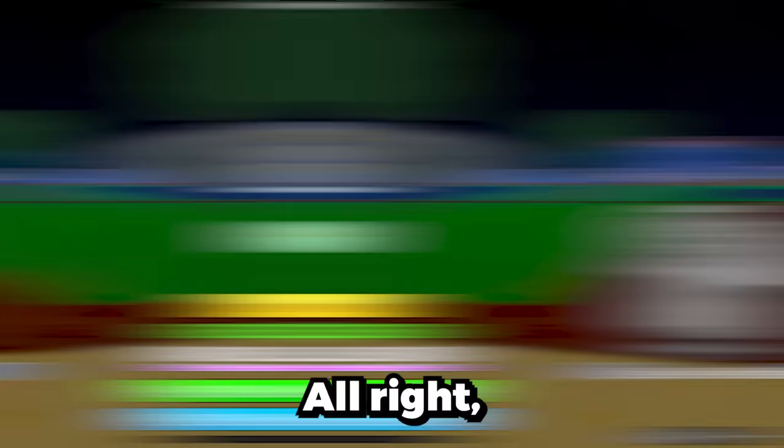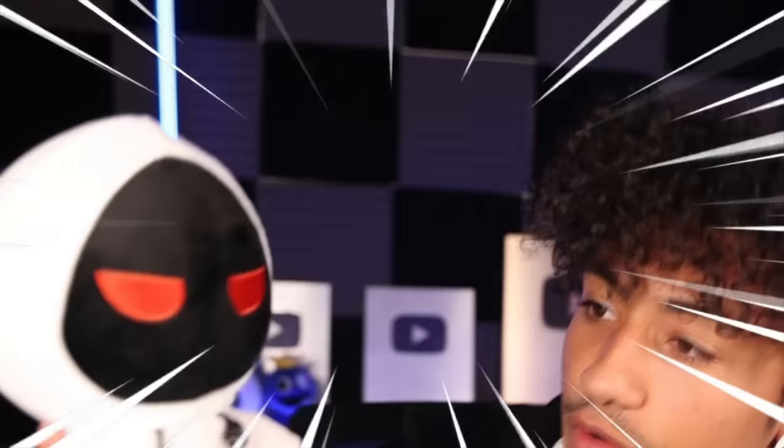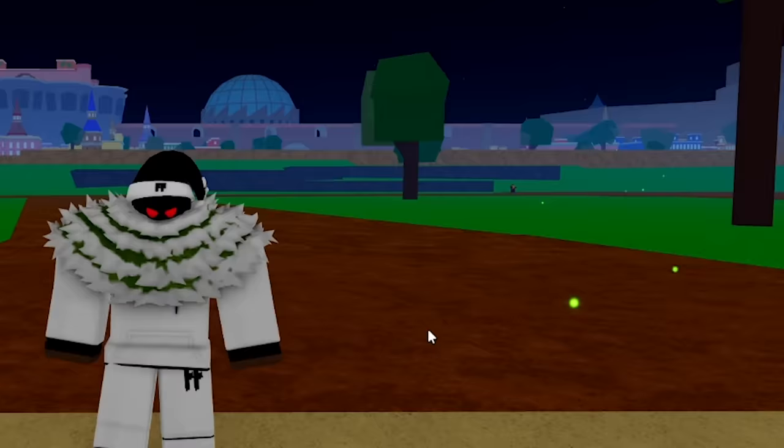Alright, here we are, brand new lobby. And before we go trade, we need to do something that's gonna give us good luck — the Fulton dance with the Fulton plushie. Fulton is best! Hopefully that actually gave us some good luck, because we need a W trade right now. So let's go portal back to mansion.